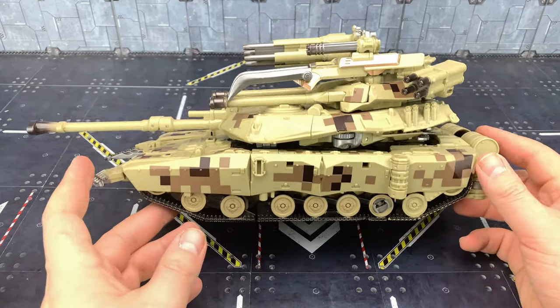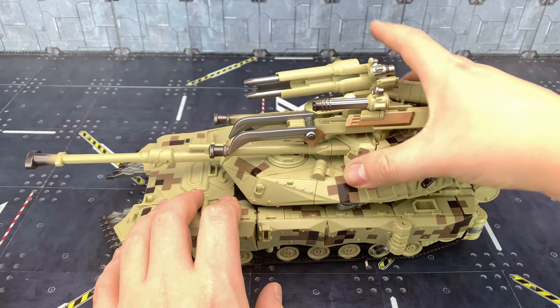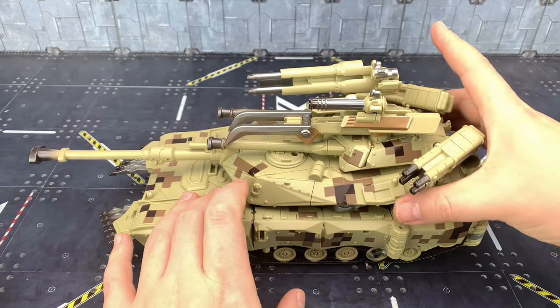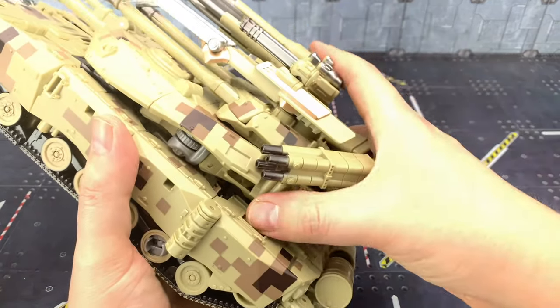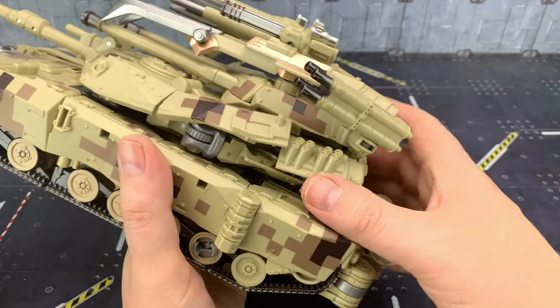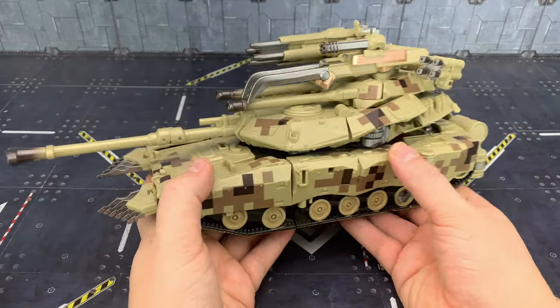And there we go — there is Brawl, deep desert camo. We do have some rotation on the top here to make sure sections move independently, and this section here moves as well. Still, it's not brilliant the way these just tuck in on the underside — maybe I've done that wrong, possibly. But that is Deep Desert Camo Brawl.